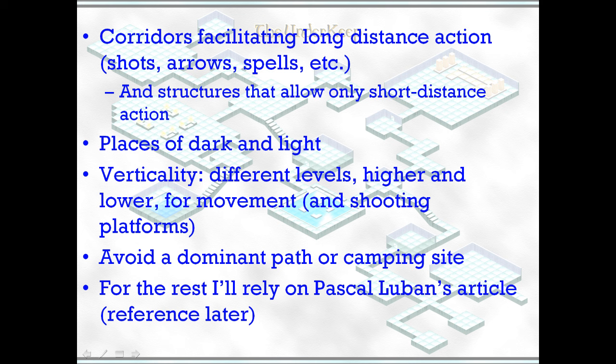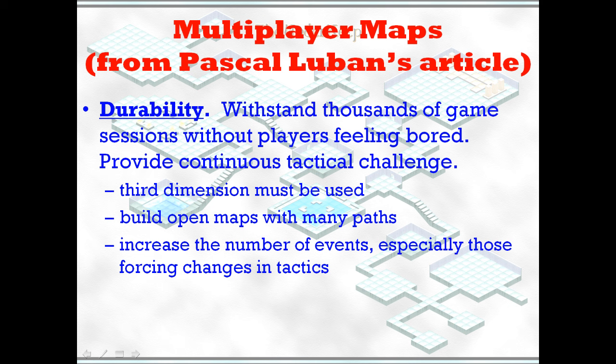You should avoid a dominant path or a camping site — somewhere where a player can hang out and pick off the enemy in a multiplayer game. For the rest of this lecture I'm going to rely on Pascal Lubin's article about multiplayer maps. He suggests you need three things. The first is durability — the map has to withstand thousands of plays — so he wants open maps with many paths, not just choke points, so the action isn't the same every time. The third dimension needs to be used.